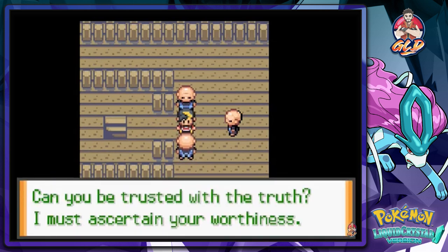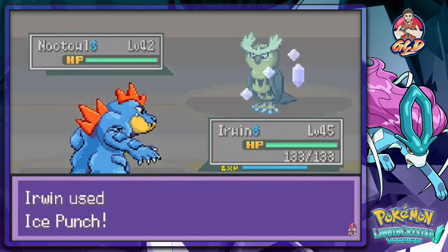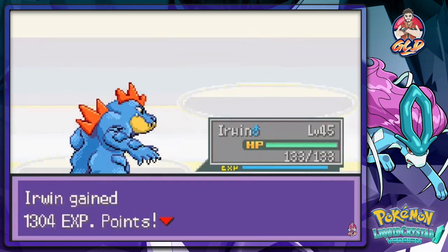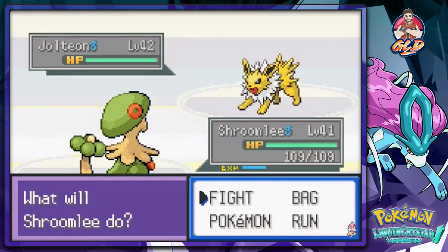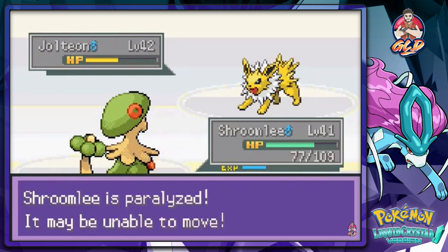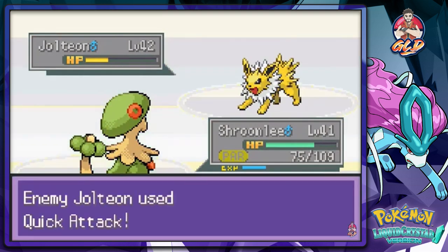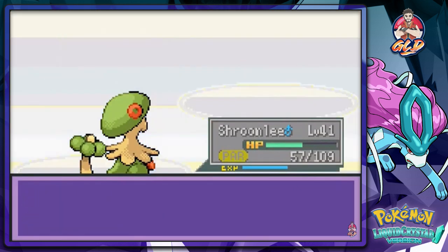'Legend has it that they can't be seen while they sleep. Can you be trusted with the truth? I must ascertain your worthiness.' Here we go, sage battle - knocking out his usual Pokemon. He comes out with a Jolteon so let's go with Shroomish. This guy uses Uppercut - come on, go down! Then Thunder Wave gets us paralyzed.